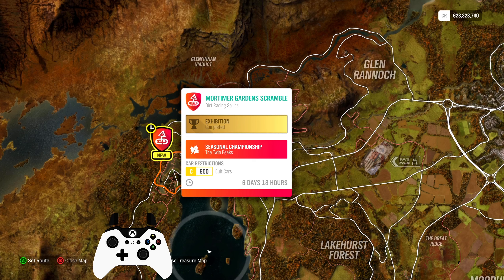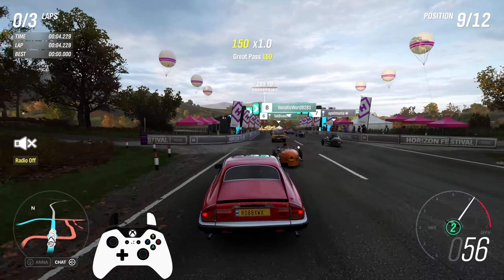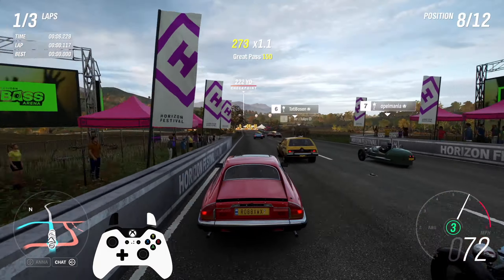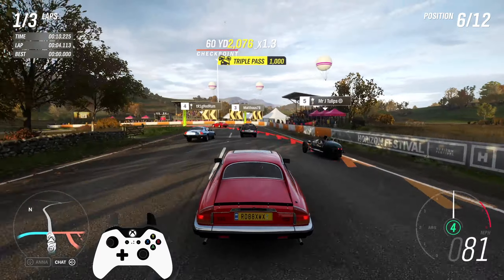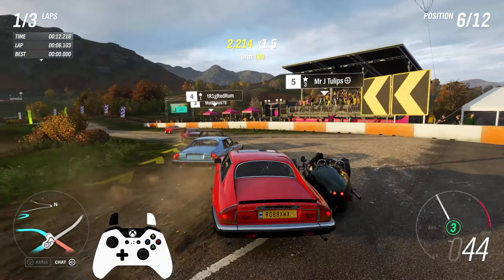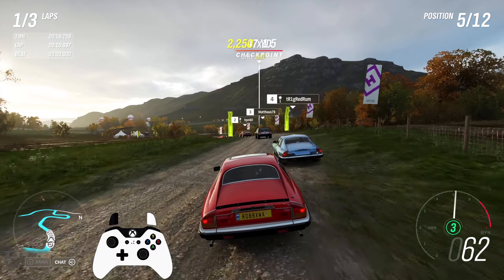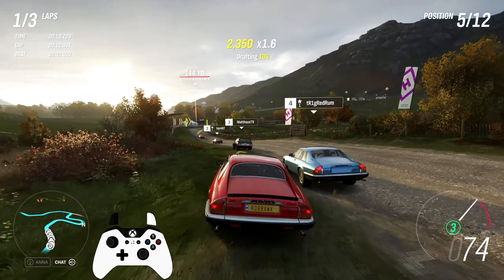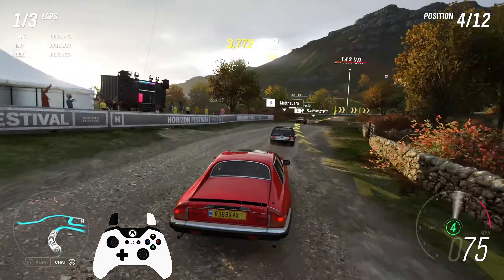And the last championship, Twin Peaks, for the Volkswagen Ghia. This had to be one of the most boring races for quite a while — it sure wasn't made by Elon Musk. Started with an Abarth, but since it was struggling to reach about 100 mph, I had to go back to my XGS. In C600 it handles like a boat, but at least it can keep up with the Pro Drivatars.